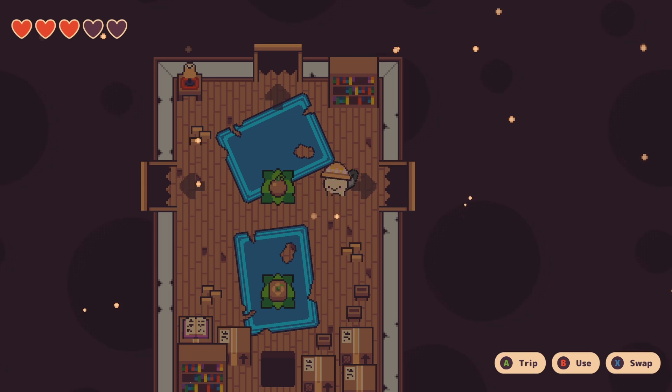Alright guys, we have hit the end of the episode mark. So if you want to know what is going on in this farmhouse and why the music is so weird and stuff, you'll have to tune in next time for Turnip Boy Commits Tax Evasion. See you there.